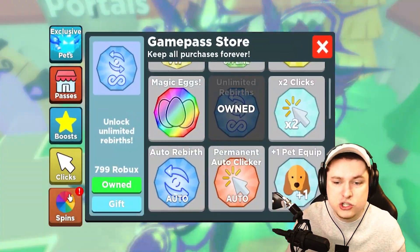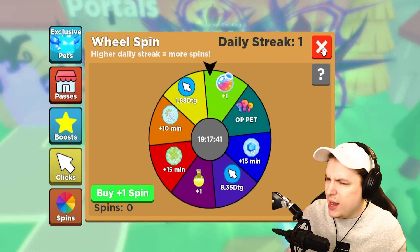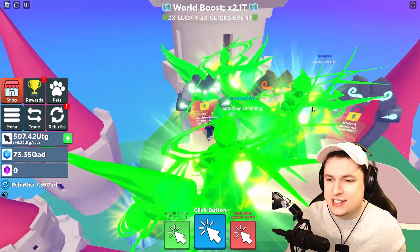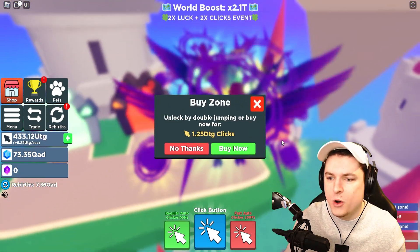I wonder if these pets are going to be strong enough to plow me through all of these worlds without ever picking up any of the chests. I have the auto-clicker on. We got ourselves a rainbow potion from the spin wheel — I have never had that on any of the noob accounts before, so that's actually kind of crazy.